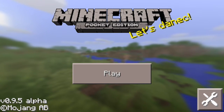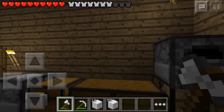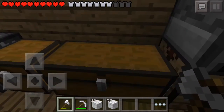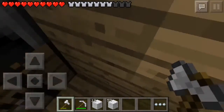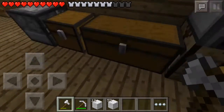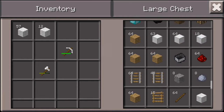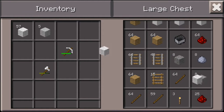If you click play and go into one of my worlds, as you can see, I have 12 and 57 of wool. And so if you wanted to duplicate that, what you would do is you would go inside a chest, put in half of it, and then you have to go like this a couple of times.